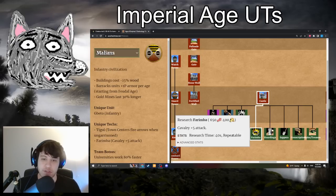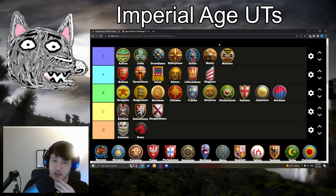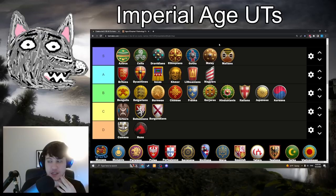Moving on to Malians with Farimba: 650 food, 400 gold. Cavalry gain plus 5 attack — but remember you don't have Blast Furnace, so it's kind of like plus 3 attack over most civs. Still going in S-tier. It's an insanely good tech — affects your Light Cav, your Cavalier, and your Camels. It completely makes up for not having Blast Furnace and gives you some of the best Cavalier and Camels. It helps make up for not having Paladin. You can get Farimba, Cavalier, and plus 4 defense all at once in early Imperial Age, and your Camels are just some of the very best in the game. Your Light Cav are pretty much as good as regular Hussars. Definitely an S-tier tech.